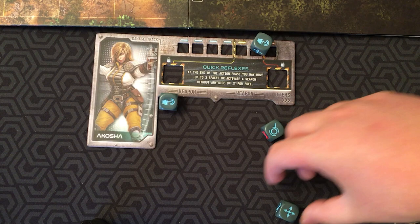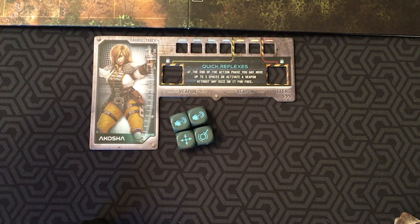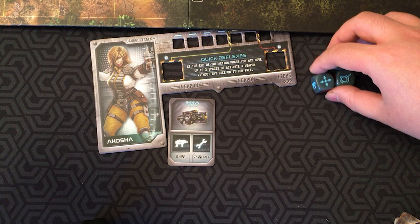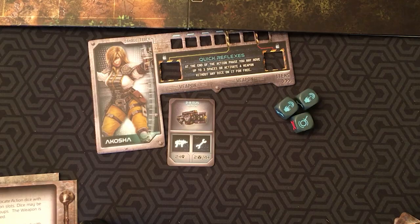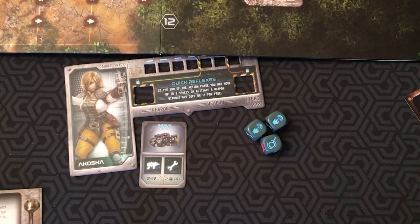As you roll your dice, there are several things you can do with them. You can spend them by setting them aside and resolving their effect, or allocating them in action slots. Throughout the action phase, you may re-roll any number of dice, any number of times, in any combination. You may choose to resolve any result or re-roll it. If you ever roll one of the red dice results, though, you have to resolve those before re-rolling or performing any other actions — you have to choose an alien on the board and move it. That is your punishment for rolling the red ones.